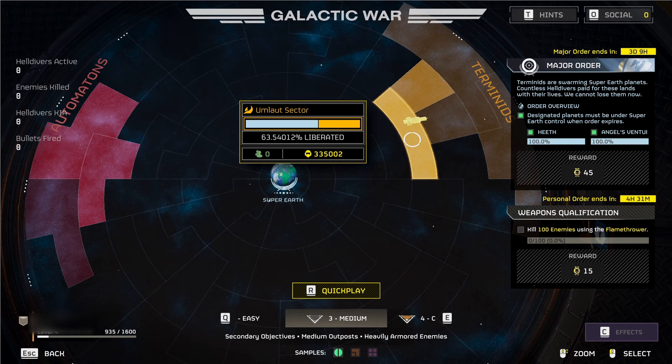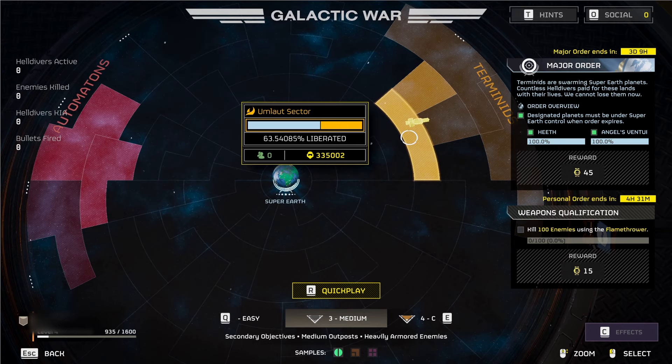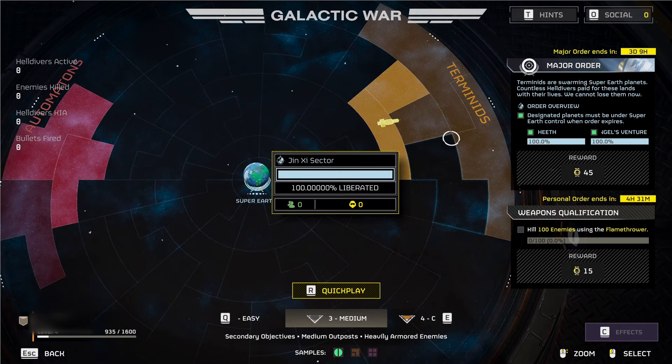If a mission is unsuccessful, the theory is that's exactly how much you're going to help to un-liberate that section. As time goes on, the developers can tweak these things, so the numbers I give may or may not be correct. As you push through sectors and one gets to 100% liberated, you can move on to the next sectors.